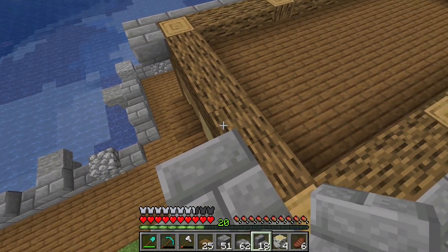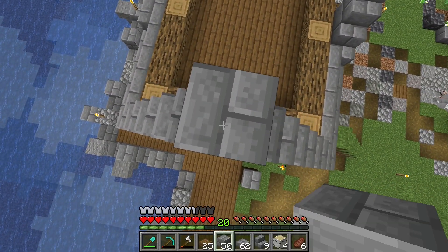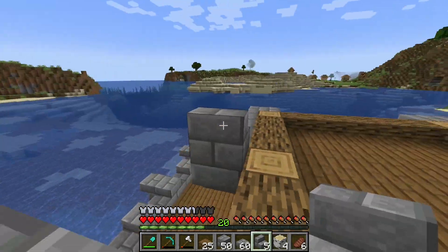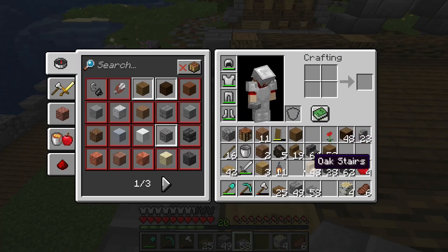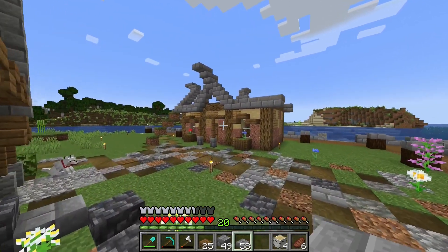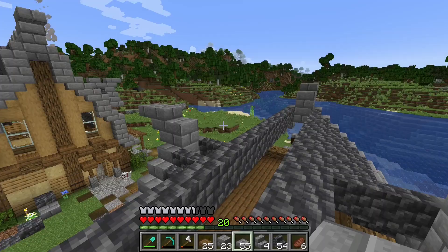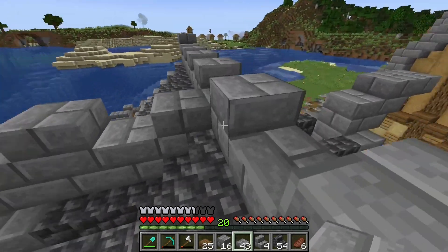For the roof, we're going to keep it simple. We want to get something down so we can have some storage. We'll continue building up the stairs on this side, then a block, upside-down stair, slab, and another slab, completing the other sides as well. Now we can start filling in the rest of this roof with our cobbled deepslate stairs, connecting them all the way to the other side.